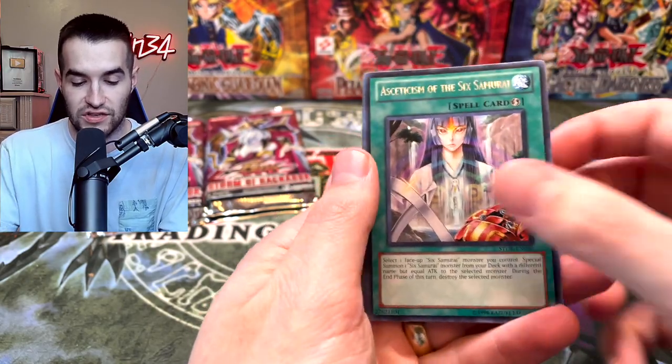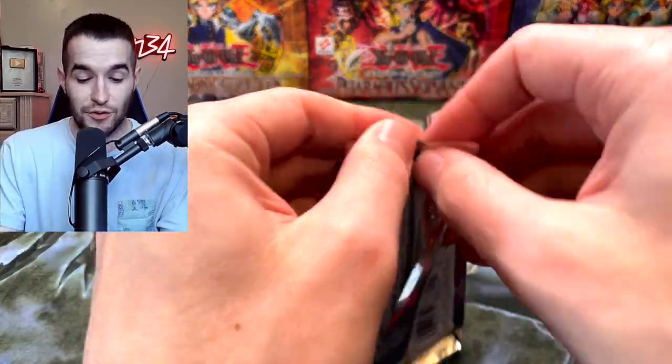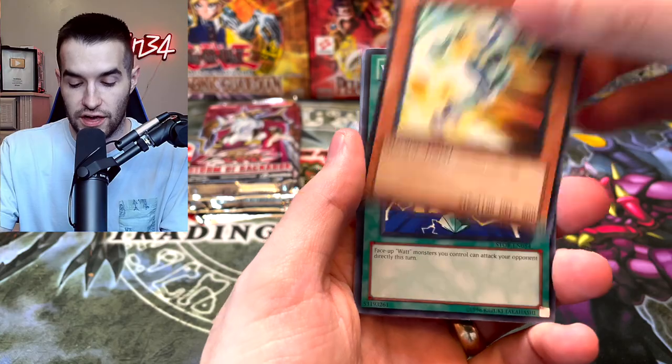Shian's Squire, Nordic Relic, the Aestheticism of the Six Samurai, Token Stampede — that's a different card. We've still got like six packs left. Can we pull anything else? I mean, we pulled a pretty good ratio. I wouldn't say really good at this point, but pretty good. So anything else is just a plus.